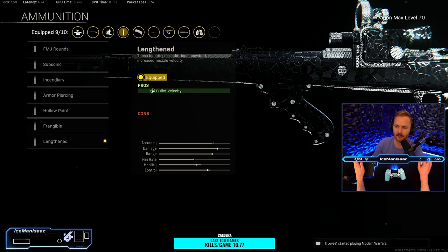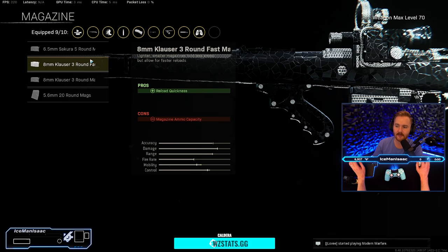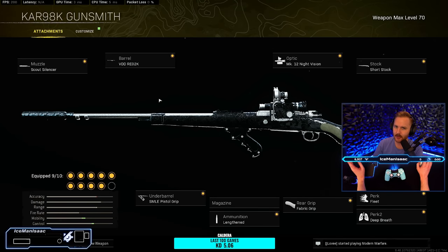Next up we definitely want Lengthened. Lengthened will give us more bullet velocity and make it feel more hitscan. If you really want to go for a faster Aim Down Sight, you can go for the 8mm Clouser 3-round mag — that'll help with your Aim Down Sight speed and also help you reload quicker. But there's something unique to this class that I'm going to talk about in a moment that actually helps you reload even faster.